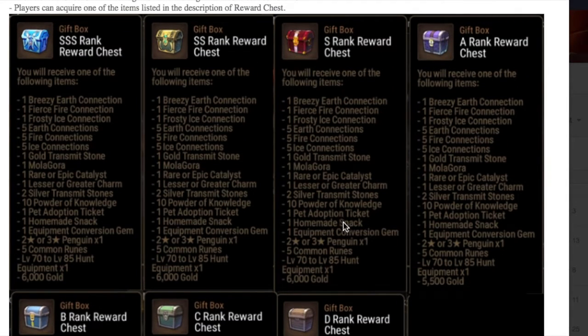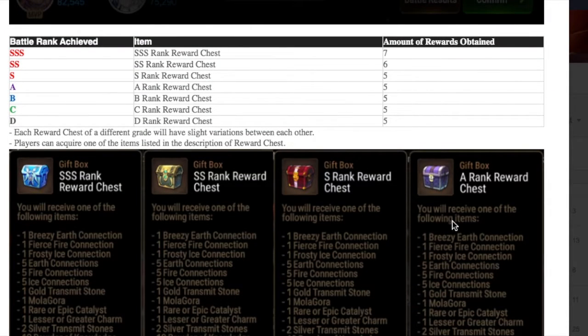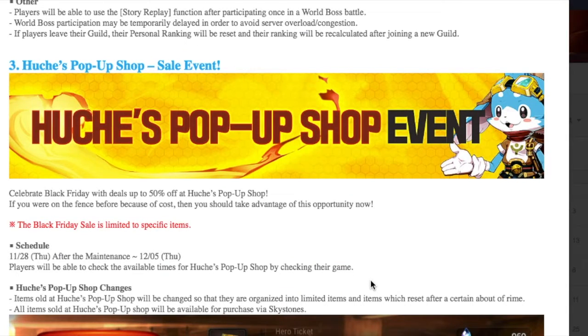Your goal is to aim for S rank. You'll still get five of the listed items, but if you get Triple S you can get seven items — giving you a better chance at the Molagora or other good rewards. So even if you don't go super hard on the World Boss, you still have a chance at epic items like the Molagora and adoption tickets. However, lower ranks give you lesser equipment: level 55 to 70 hunt equipment for standard ranks, and level 41 to 55 hunt equipment for D rank.